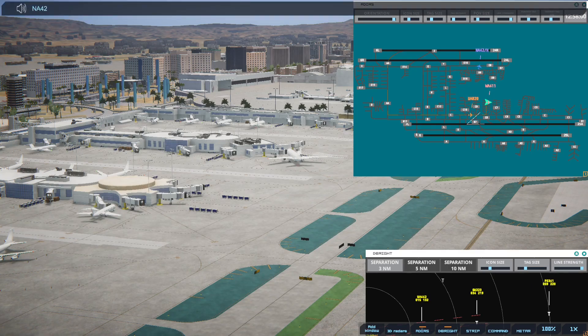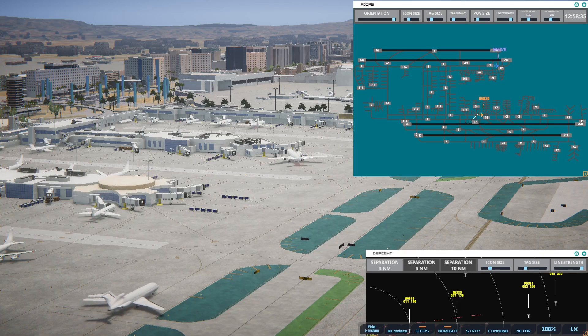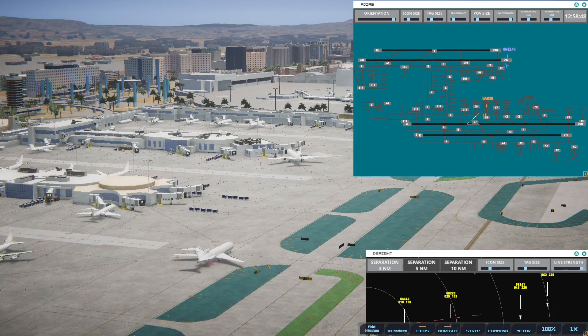Why didn't the Pacific Southwest that just appeared on scope and the other one show up at the same time on the other runway? I can't answer for that. National 42 Heavy, runway 24L, cleared for immediate takeoff upon reaching altitude 500, contact departure. I think there's going to be some other things — they're definitely making life interesting for me on arrivals suddenly.